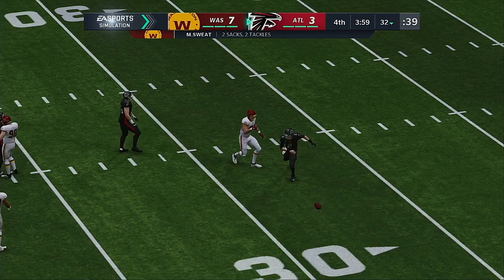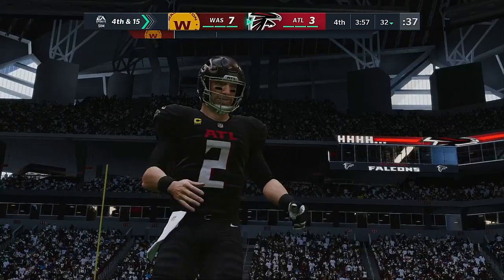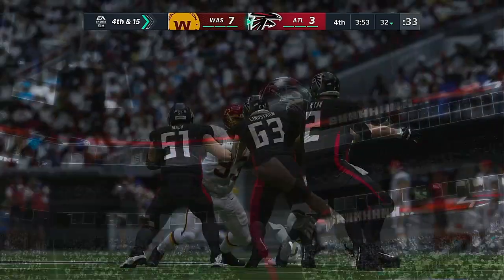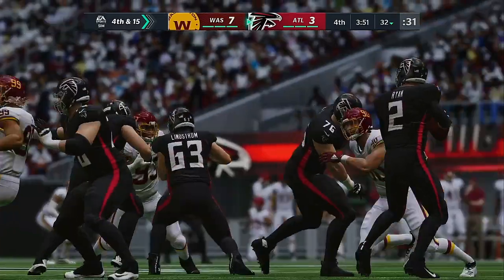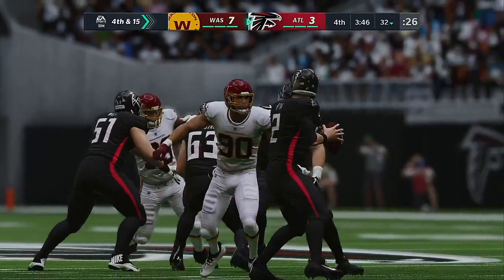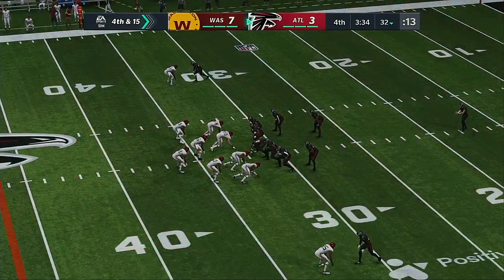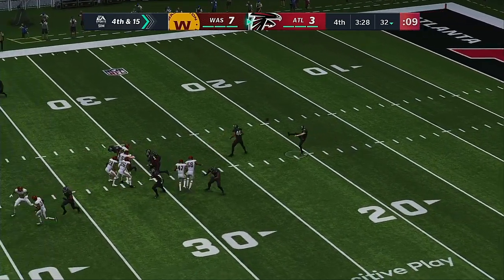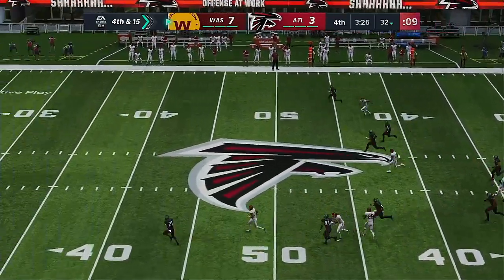Washington pressure gets to him and he will go down — Montez Sweat picks up his second sack of the afternoon. Have to be able to get rid of the ball sooner than that — you have to help your offensive line out. They're going to protect you as best they can. If you get three to five seconds to throw, they're doing a really nice job. But when you hold it and give up a sack, you're almost discrediting their work.